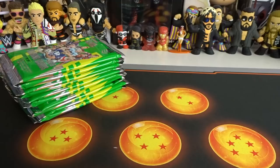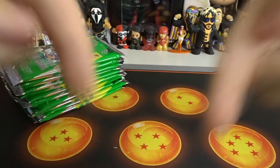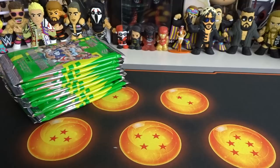So we are ready. As you can see, you can see the three star, the four star, the five star, and right there is the six and seven star ball. It is a Dragon Ball Super mat - very cool, definitely perfecto.